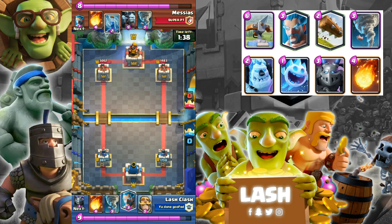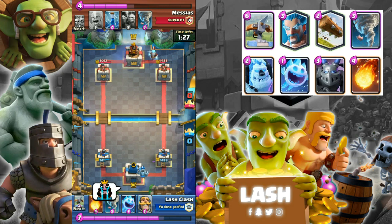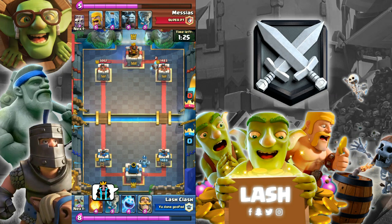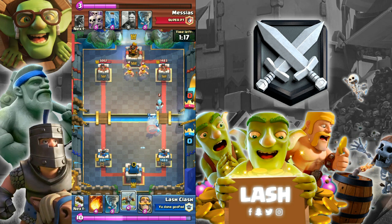Expo is the almighty siege card and your main win condition. Since this card stays on your side of the arena, it is easily distracted so always heavily support it. A plus side to it being a building is you can distract enemy win conditions like Giant, Golem, and Hog Riders with it if placed correctly in the middle of the arena.